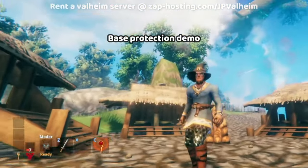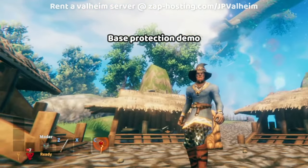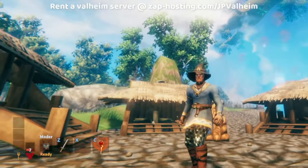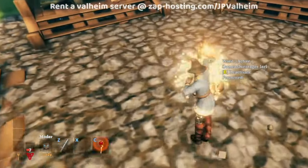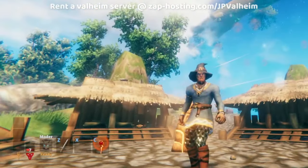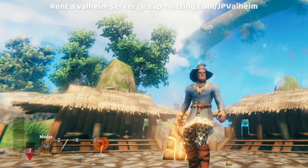As we saw earlier, the ward is now essentially a mine — a proximity mine, or a remote mine if you shoot an arrow at it. But if you take it into a base, it's just a normal ward. So how is this possible? What's going on here? Let's get into it.